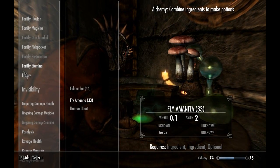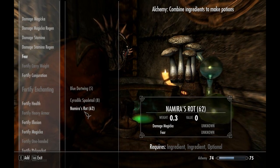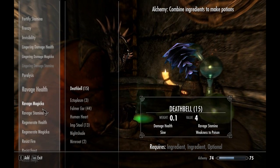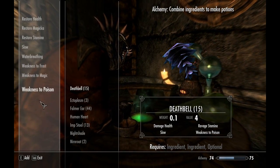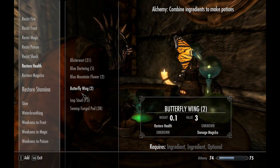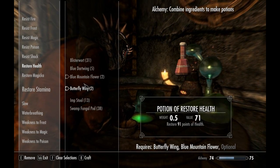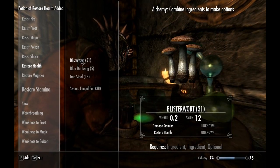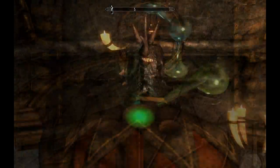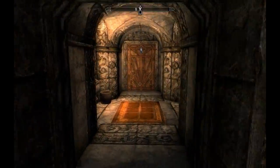Anyway - Frenzy, already went through that. Fear ingredients: Blue Dartwing, Cyrodilic Spadetail, Namira's Rot. Restore Health isn't as important for assassins as long as you know how to escape, but it's always good to carry a good Restore Health potion. Restore 91 points of Health - that's pretty useful. I won't waste all my ingredients on Restore Health potions. So that's about all I had to show you - there's my little alchemy lesson.